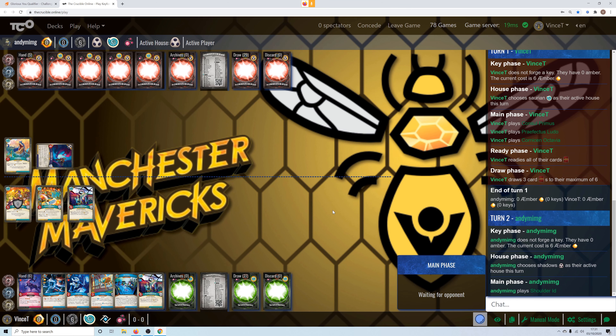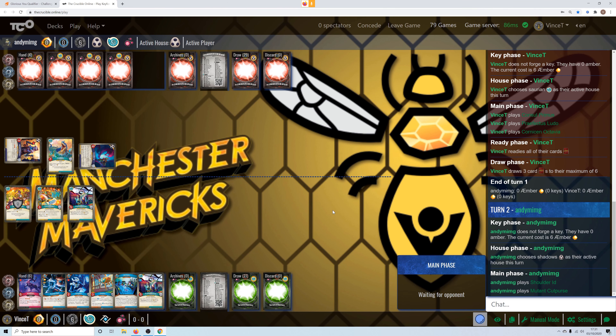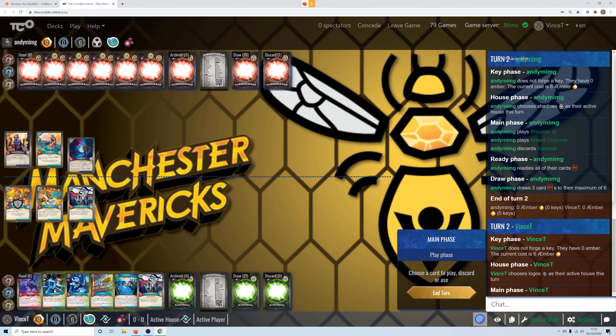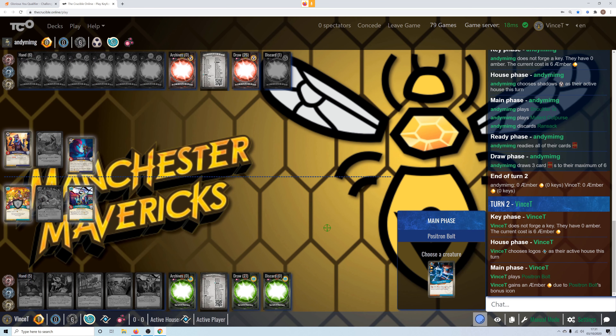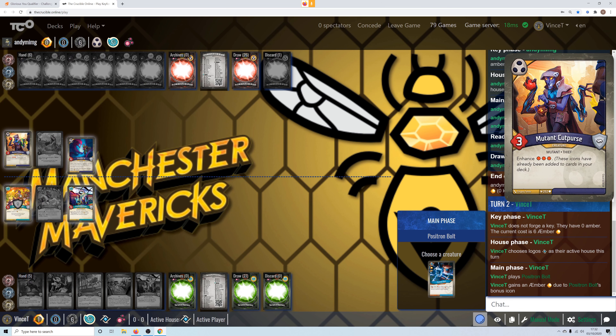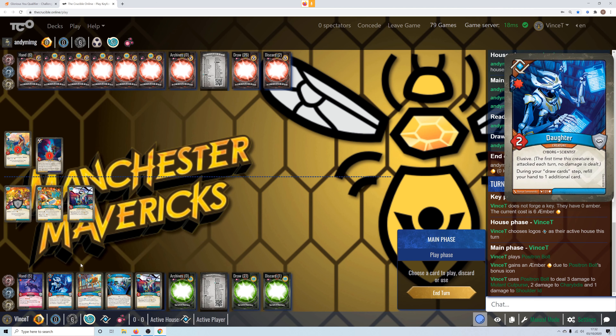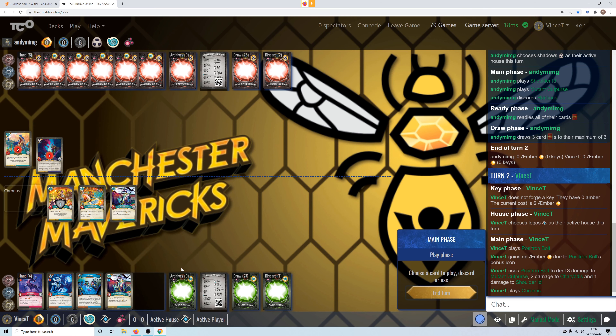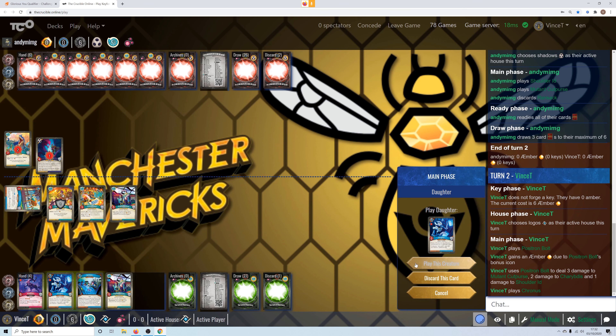I wonder if there's an extra shoulder in it. Let's go Logos, go through the deck, cull it a bit. We'll pause this for the On Bolt — nothing to capture, so we just shoot that way. Cancel. Let's have Cronus first. Play the Cronus on the left because we want to leave the right for the Wraff if it turns up.